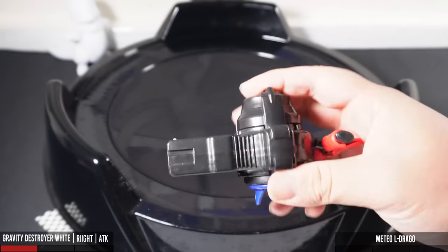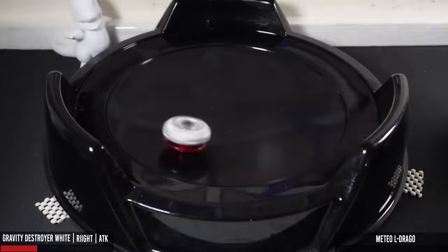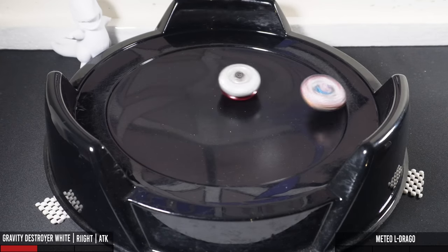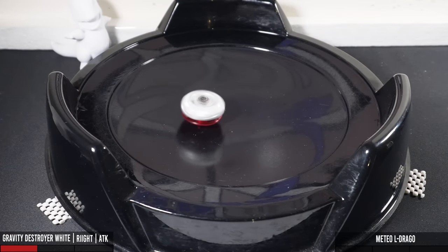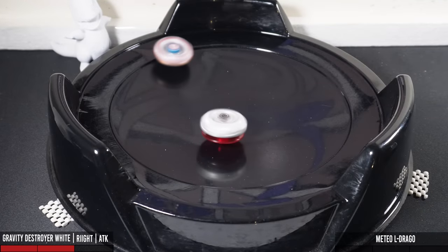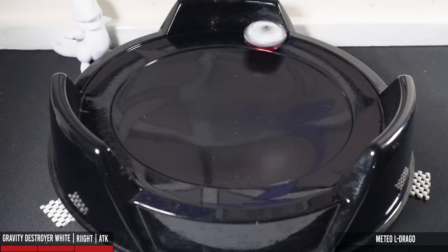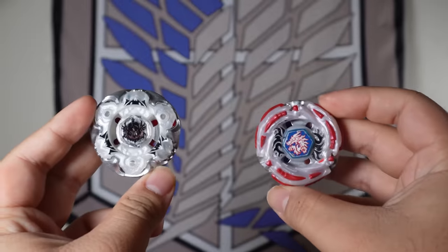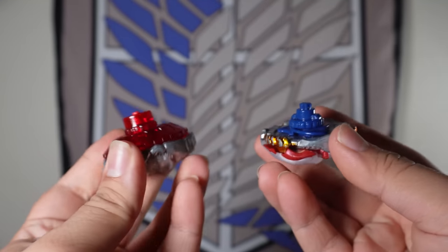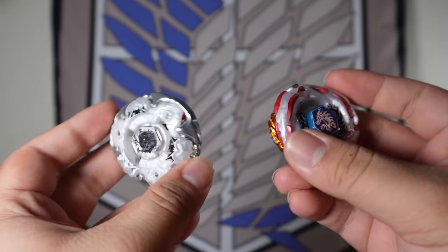Gravity Destroyer will take the first round with a sleepout. The score is now 1-0. Let's change Destroyer's spin direction to right spin. That hit for Meteor just completely knocked itself out — the score is now 2-0. Destroyer then decides to take things into its own hands and actually knocks out Meteor L-Drago. The score is now 3-0, which means Gravity Destroyer takes the win — a great 3-0 sweep. It's very hard for Meteor because it can't actually knock out Destroyer or even outspin it towards the end.